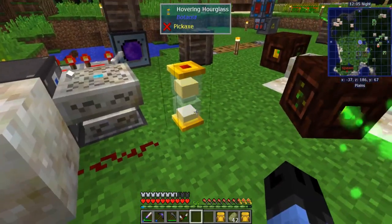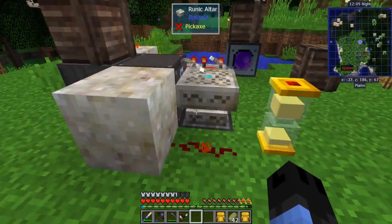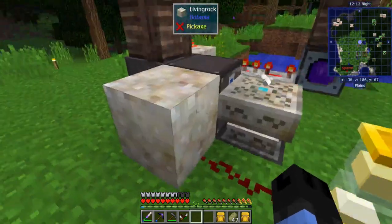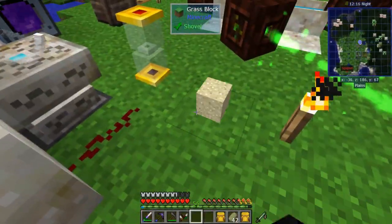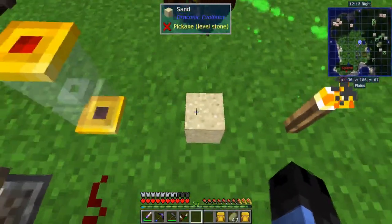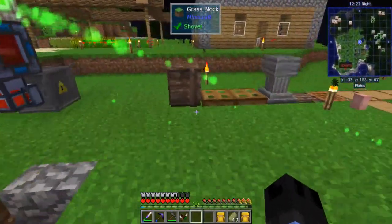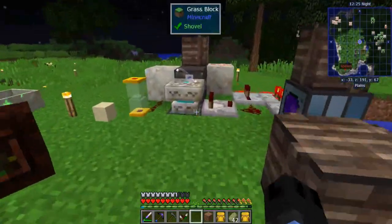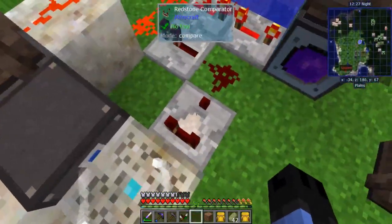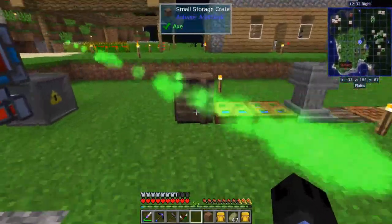You can take out the sand and put it on the ground until you actually need it, using the Draconic Evolution place key which is P by default. But that's it — this is now ready to go. Let's craft some runes up.